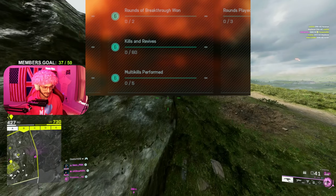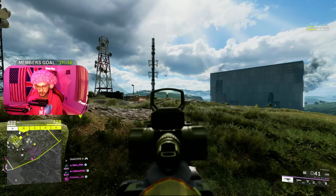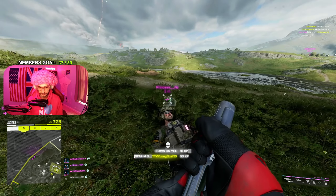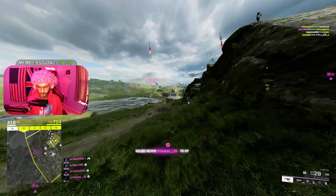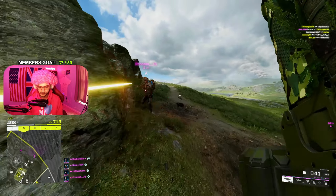Here we are on the tier three slots. You've got rounds played on Breakthrough — you just need to win two rounds of Breakthrough and that's it. After that, you need kills and revives 60 times combined. It's a nice little grind but really shouldn't take that long. The fact you have kills and revives mixed together means you can get it done without realizing.